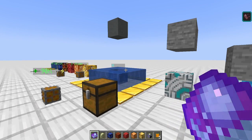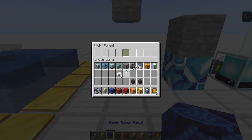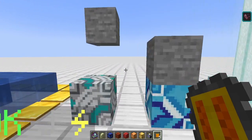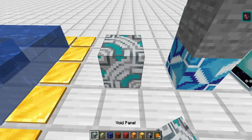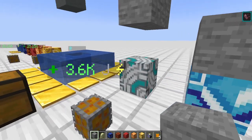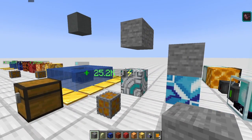The void panel has the Light Expansion nerf applied by default - it generates 6,000 joules per second, so there's a 60% nerf. It stores 120,000 joules. Importantly, it requires its direct sky access to be blocked - any solid block will do. If it's completely underground with a block blocking sky access, that's what allows it to start generating power.